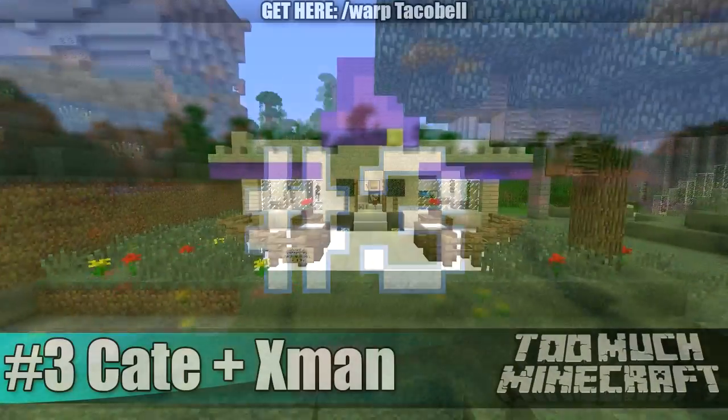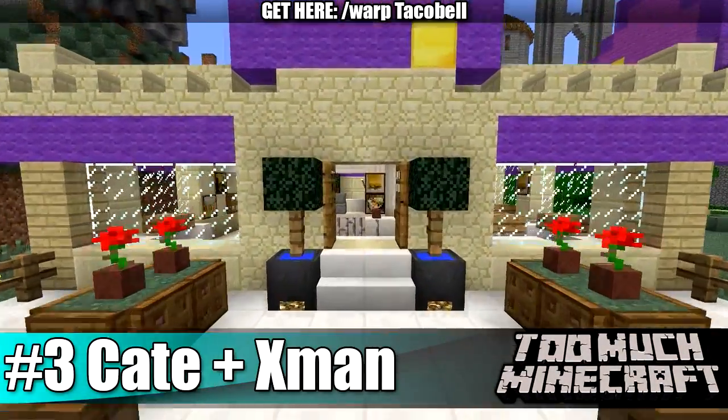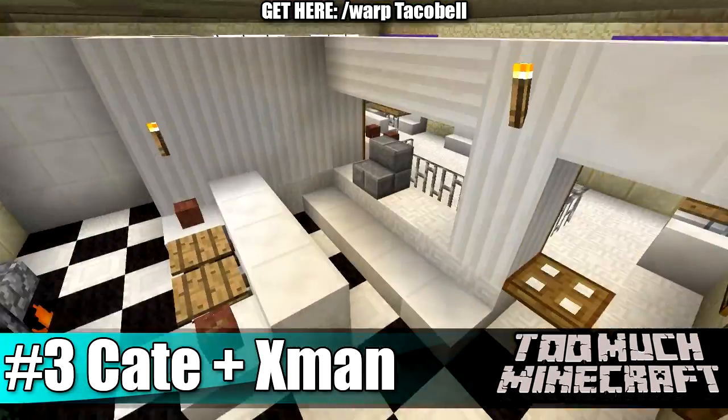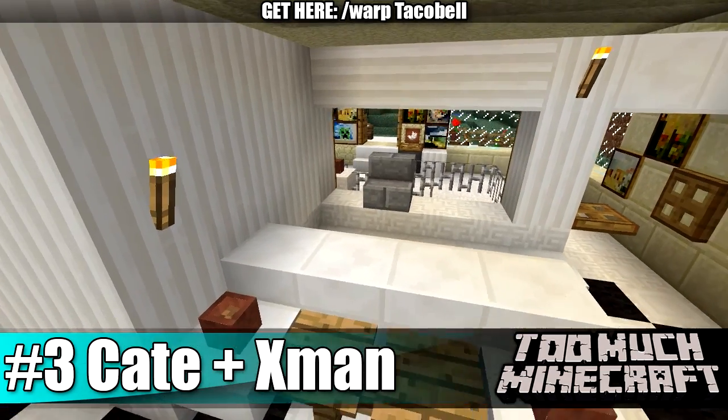At number 3 we have A Taco Bell by Kate Almighty and X-Man. This is a nice little compact restaurant and I wouldn't mind eating here myself. You can visit this one by /warp Taco Bell.